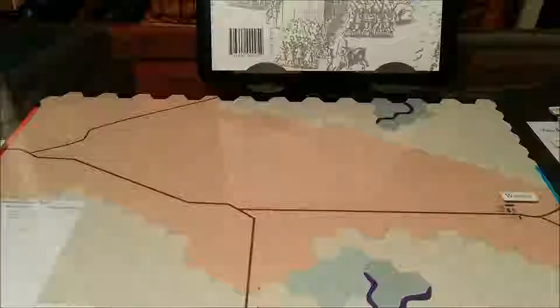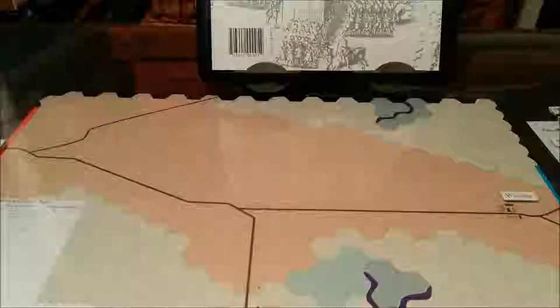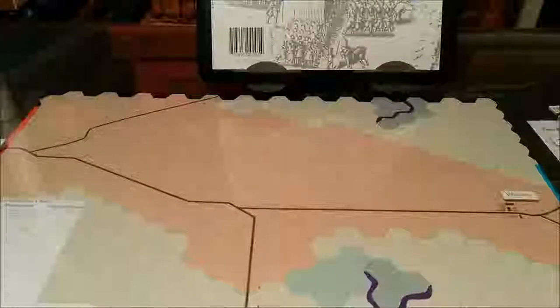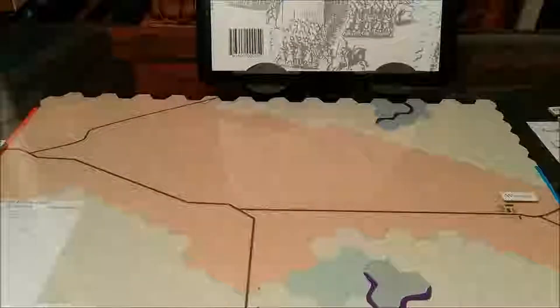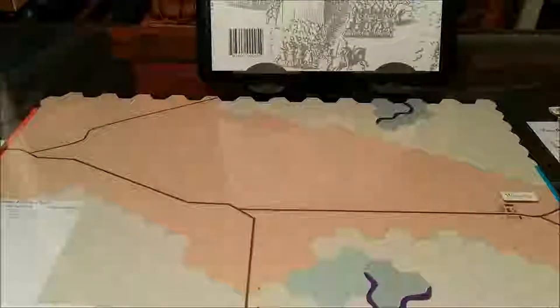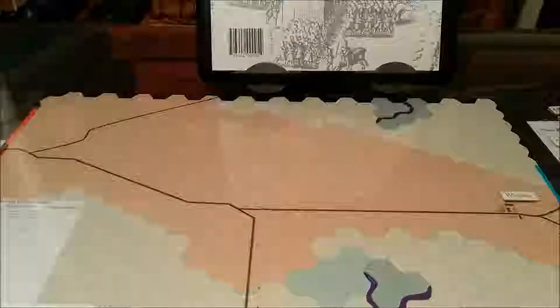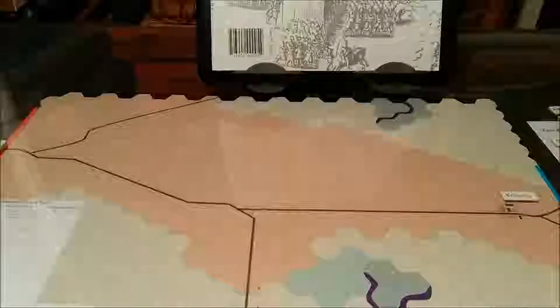I'm going to go ahead and start playing the scenario, discussing rule sections as we encounter them. When we come back, we will start with the Royalist player turn. The scenario has 12 turns, the Royalist (white) is the first player. No units begin on the map — units enter according to the chart and locations shown on the map during the phasing player's movement phase.